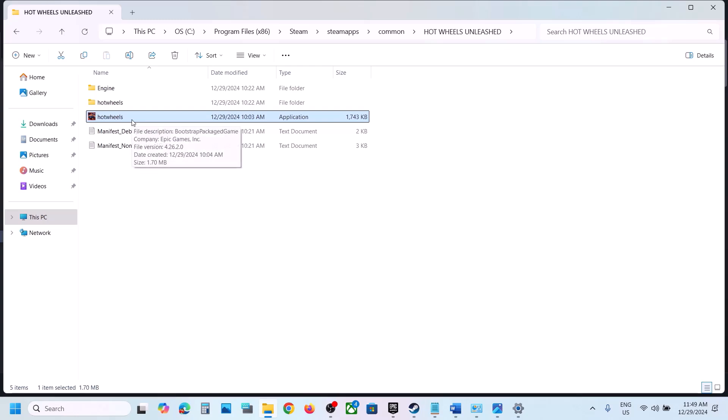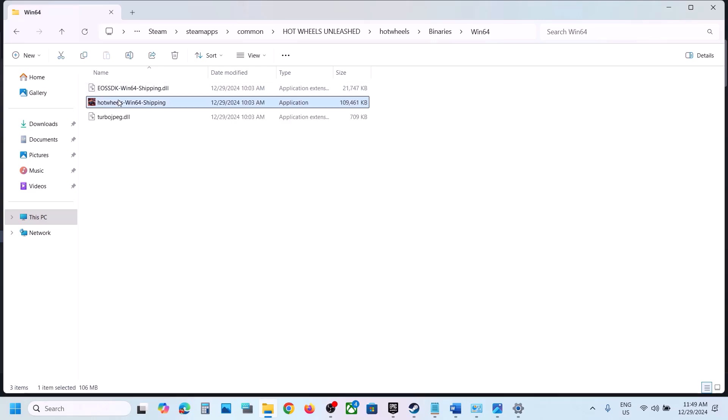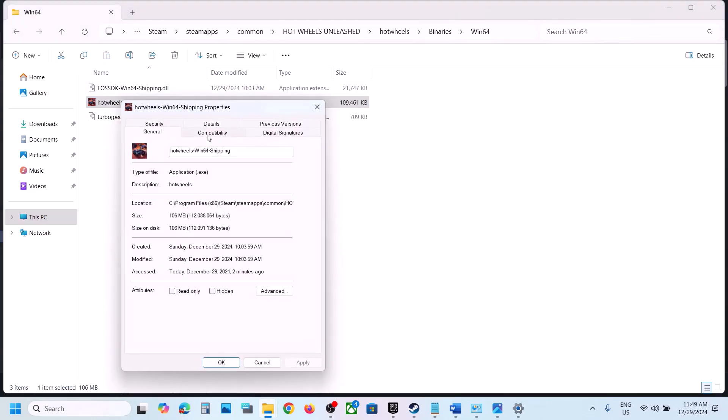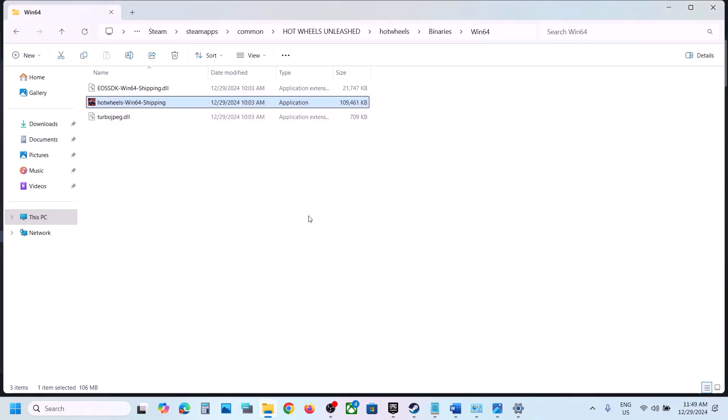You can do the same thing with the first exe file — right-click and follow the same compatibility steps. If after checking all these boxes it is still not working, uncheck the boxes, hit Apply, click OK, and do the same with the first exe file, then follow the next step.